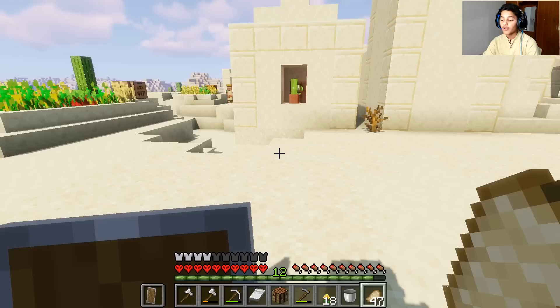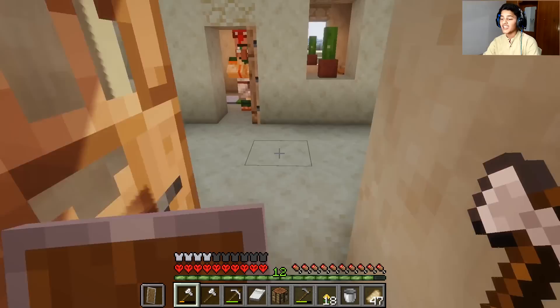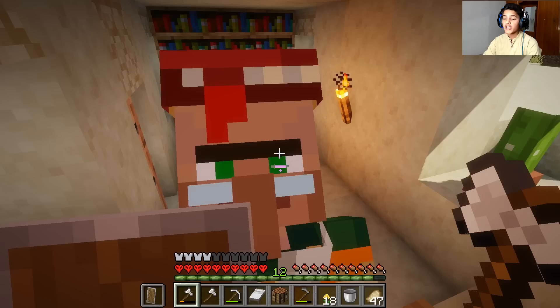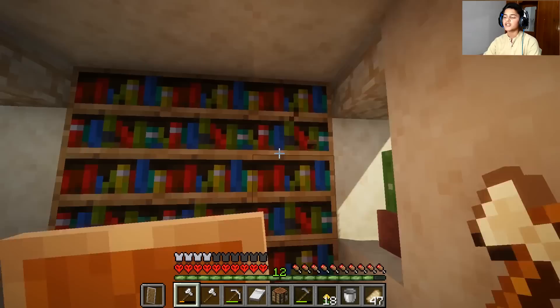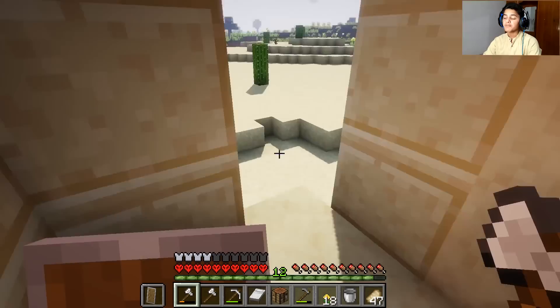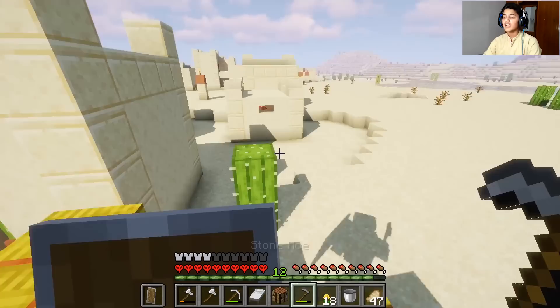Now I will start with the village. This village is a great thing. I have efficiency 5. I have 27 emeralds, an efficiency file, and I need a book. I have a lot of books. This is a good amount from the village and I will give the villagers these things. Now I will find a new village — there will be villagers here.